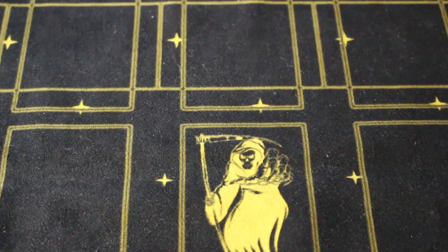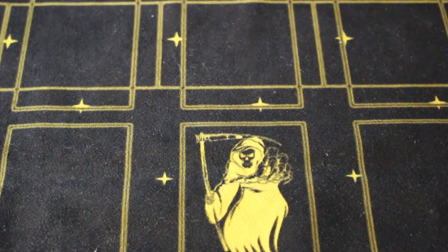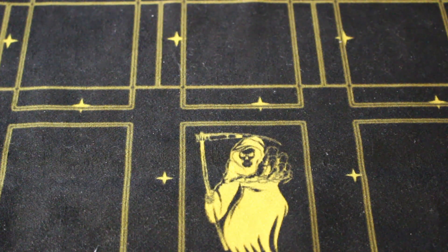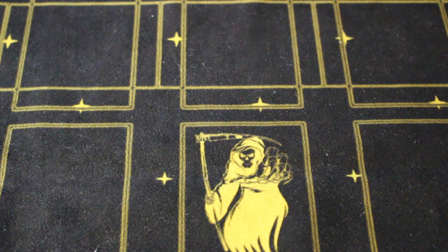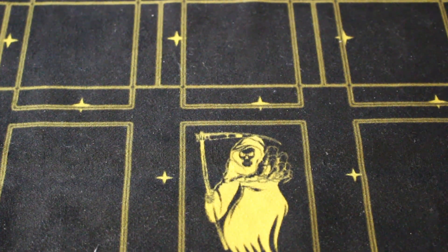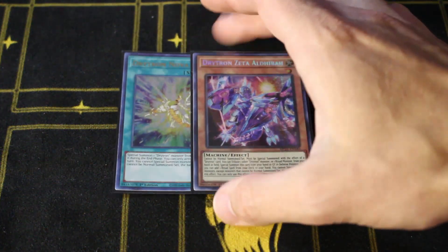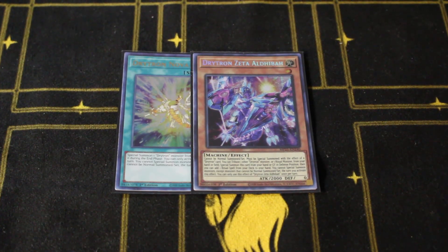Alright my friends, as promised, I got an insane gimmick Drytron combo for you guys. I know this is a little off-kilter, it's not the most competitive thing, but I thought it was too crazy not to show. And if you guys saw on our stream, as soon as I read this card, I was like, dude, we are going to do a Drytron combo with it. So this is me fulfilling that promise, and how we're going to do it is with two simple cards: Nova and Zeta. We could also do this with a three-name hand — it's the same deal as the FTK.